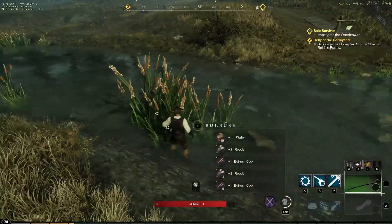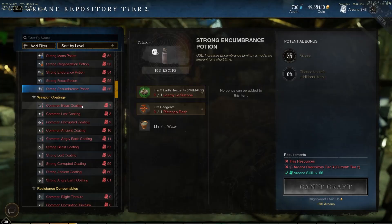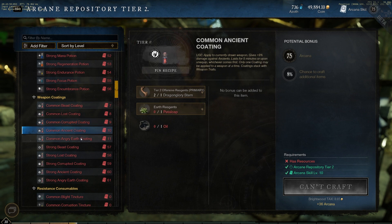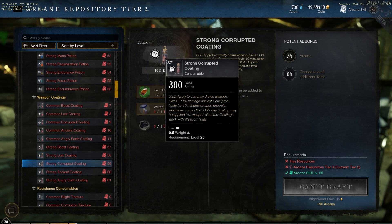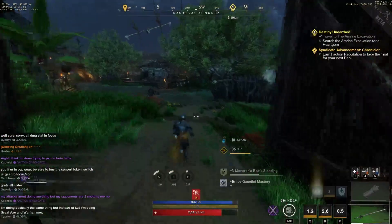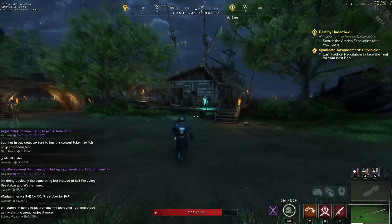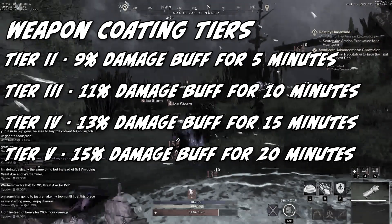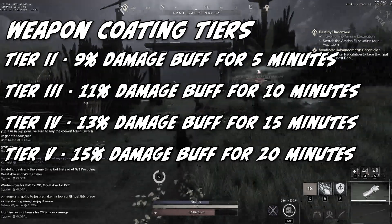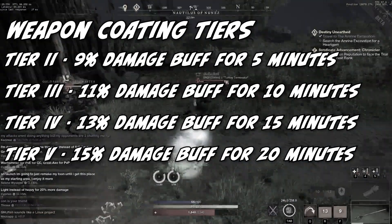You cannot stack Encumbrance Potions. Moving on to weapon coatings — something interesting you can craft at the Arcana Station. There is a coating for each type of enemy in the game: Beast, Lost, Corrupted, Ancients, and Angry Earth. You can craft Tier 2 to Tier 5 weapon coatings, then apply a coating to your currently drawn weapon to gain a percent damage boost against that enemy type. The coating lasts for a specified duration or is removed upon unequipping your weapon, whichever comes first. You can only have one coating on one weapon at a time, and coatings can stack with your weapon traits. Tier 2 gives a 9% damage buff lasting 5 minutes; Tier 3 gives 11% for 10 minutes; Tier 4 gives 13% for 15 minutes; and Tier 5 gives a 15% damage buff — very useful in Expeditions.